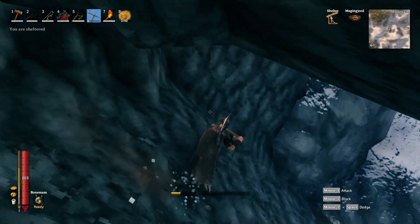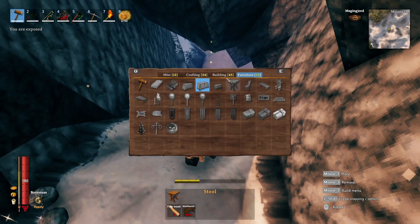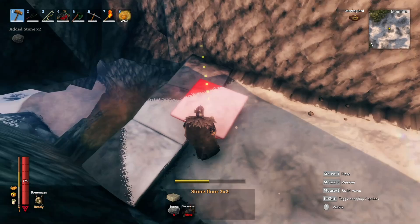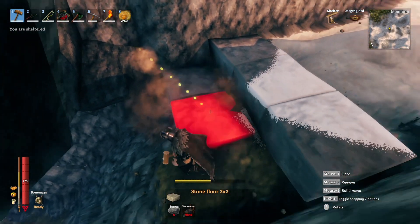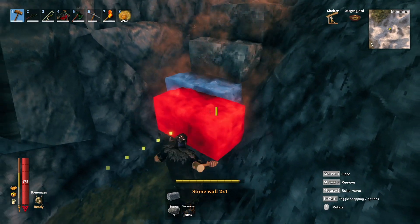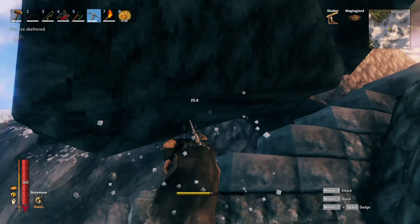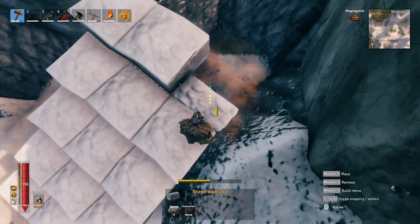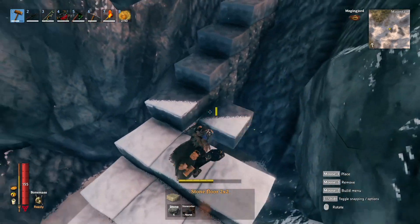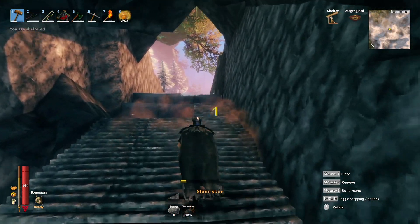It took us a little while, but eventually we managed to get a nice-looking sized passageway dug into this mountainside. Now it's time to lay down the foundations of the passageway. I'm going to start from the top because I can't go any lower than where the top currently is, and I'm going to start running a staircase down, making adjustments to the roof of the passageway as I go to make sure there's a nice amount of space and a good fit.